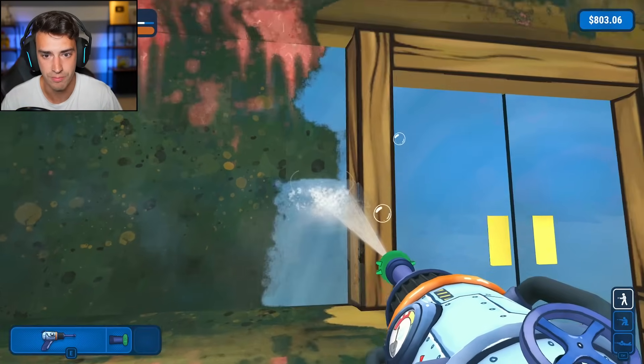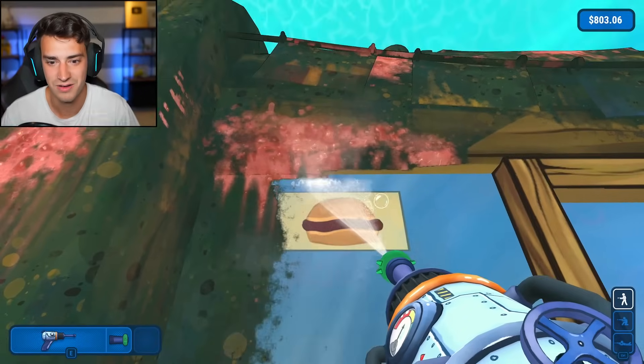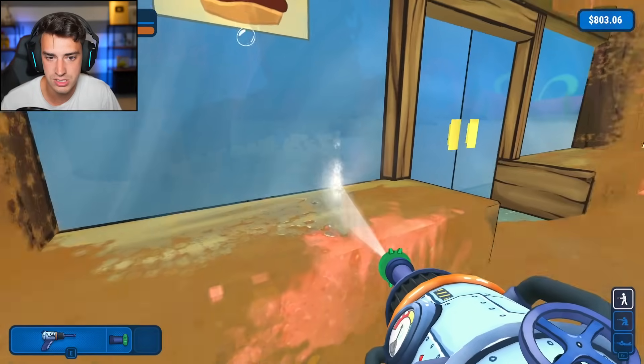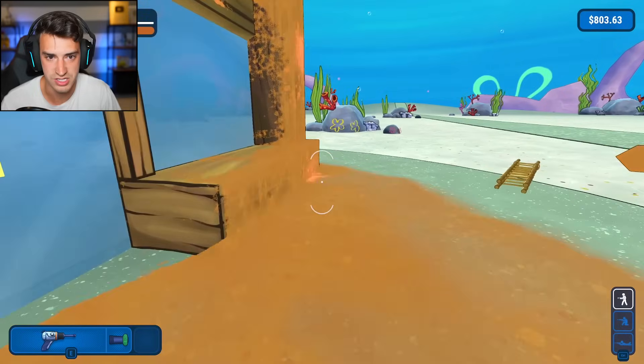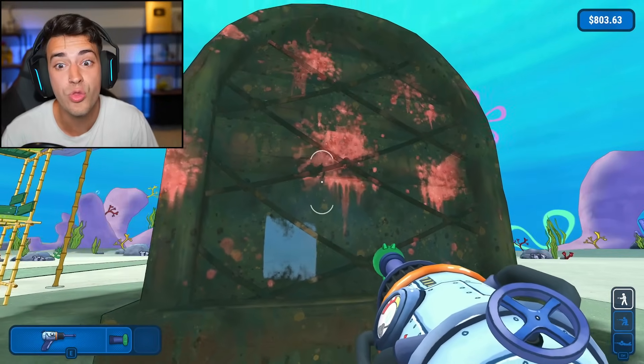We're going to go window by window, real nice and symmetrical. Oh look at that, we got a hot dog. Oh, that's a crabby patty. Oh, I'm stupid. This window is almost complete. There we go. The hot dog's clean too, guys. Don't worry. Does the Krusty Krab have side windows? Oh my gosh, it does. That whole thing's a window.